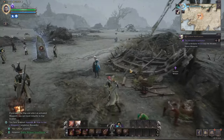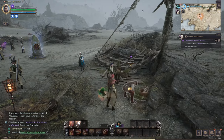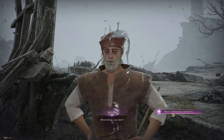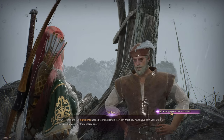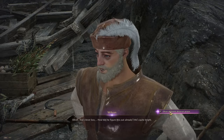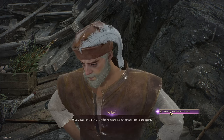There he is — the purple icon over his head and I just walked right past him. Hey dude, you got that bait? These are the ingredients needed to make rancid powder. Somebody told me — how did he figure this out already? He's quite bright. How long has he been here? Apprentice herbalists have to go to perilous places to acquire ingredients.